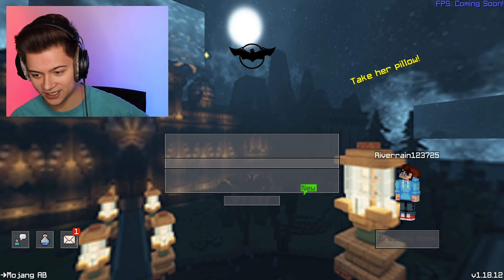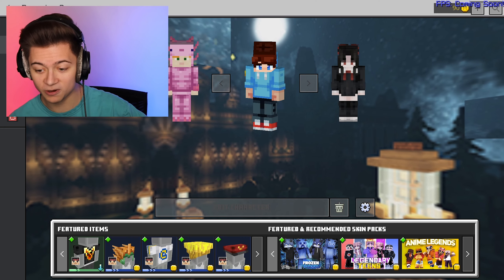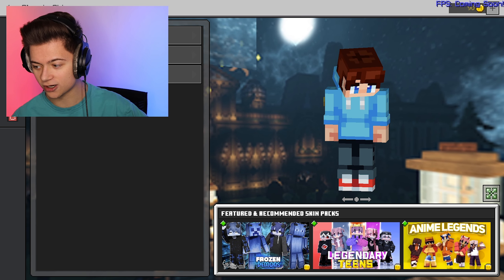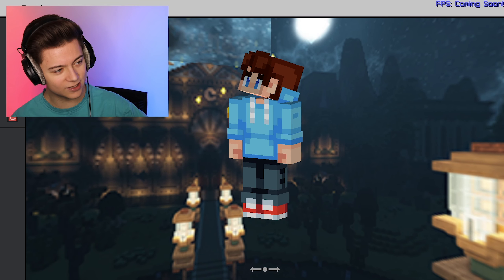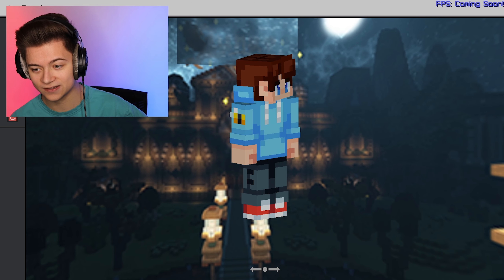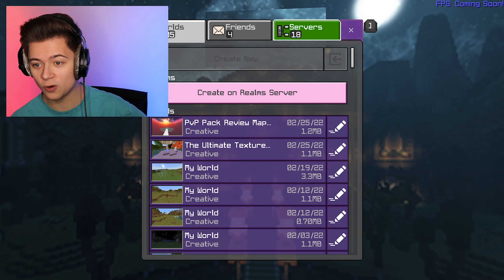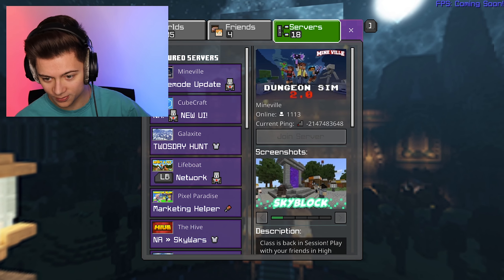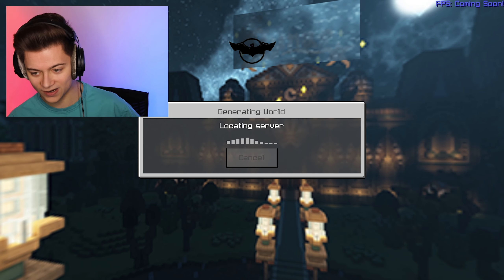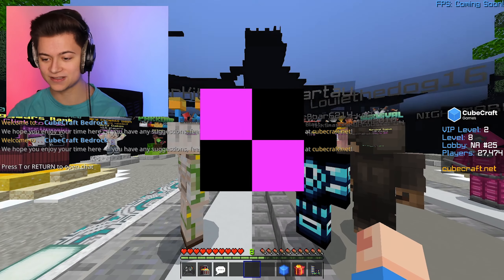Now we're gonna check out the dressing room - same awesome background, looks really nice, just a little glitched by my head but nobody's really gonna notice. Then we press play and there's a bit of purple in the UI which I really like. We're going to drop onto CubeCraft, which recently had an update to their server.